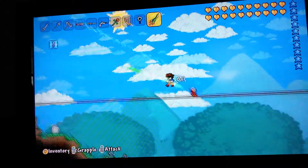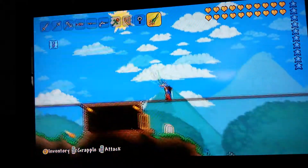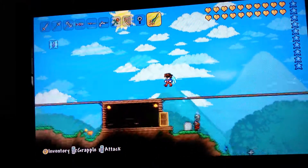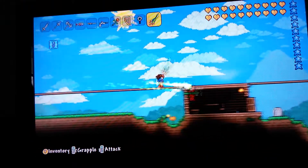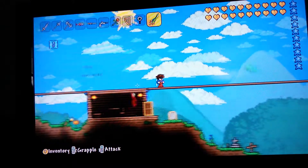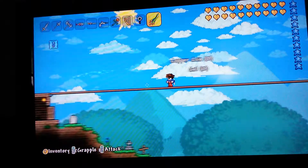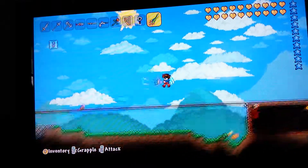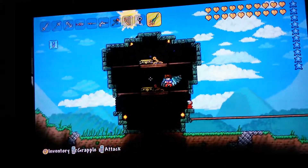The projectiles are really fast too. Also, with the Terra Blade you can't just hold the left click or the trigger down on your controller and expect it to fire automatically like the normal Excalibur. You have to keep clicking the trigger or button — it doesn't auto-fire.